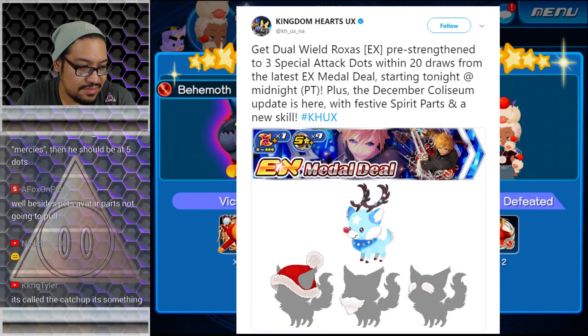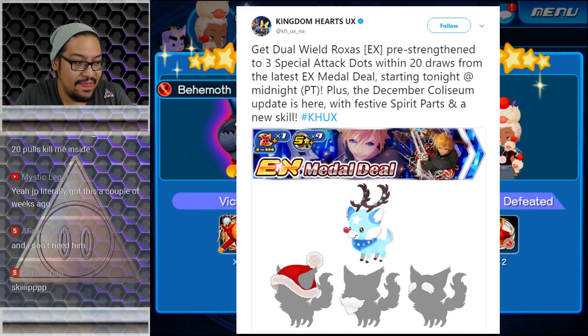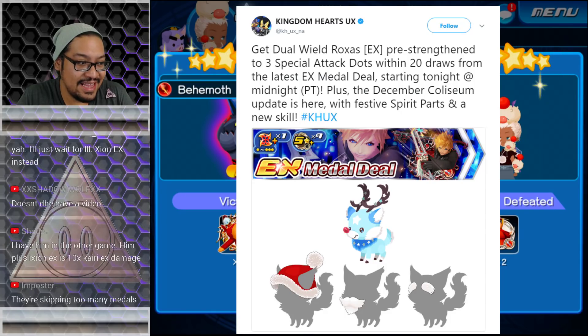He deals six hits for two turns, raises reverse strength by two tiers, power strength by seven tiers, lowers target's defense by two tiers, power defense by two tiers, and inflicts more damage the higher your HP. He is our first medal that's going to raise reversed medals' power — that in itself is pretty special. We haven't had anything like that yet.